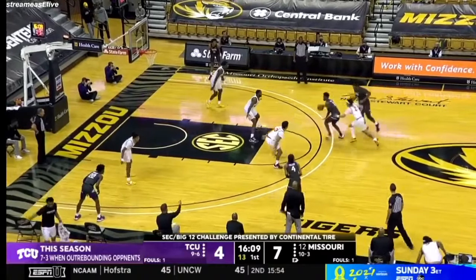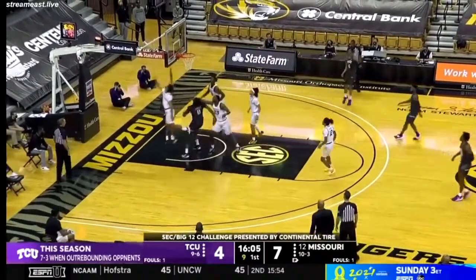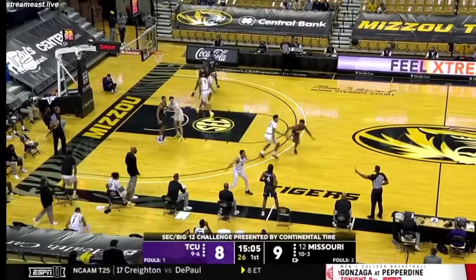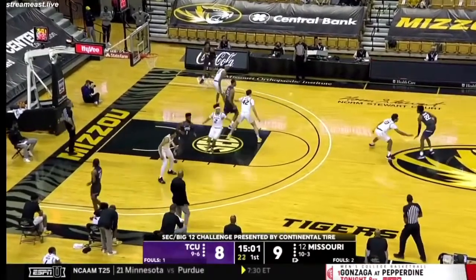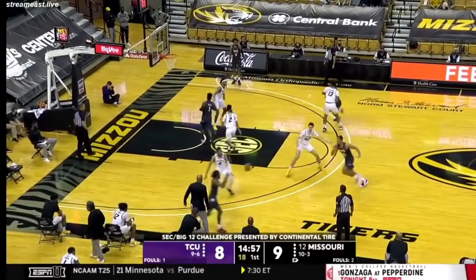TCU has Eddie Lampkin in the game, a true freshman, 6'11", 295 pounder. Here's a drive and a lay-in. PJ is on him. Alconso Mark has brought in Parker Brown off the bench. We mentioned that Mitchell Smith, number 5, 6'10", redshirt senior, also in the game for Mizzou.